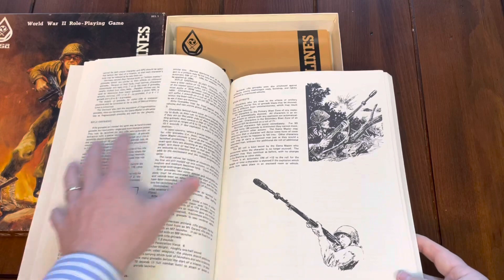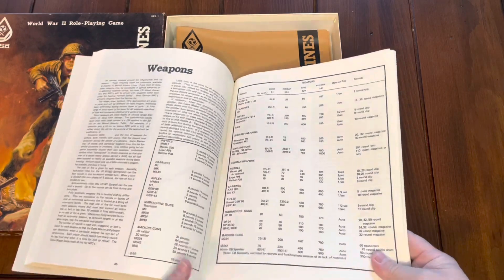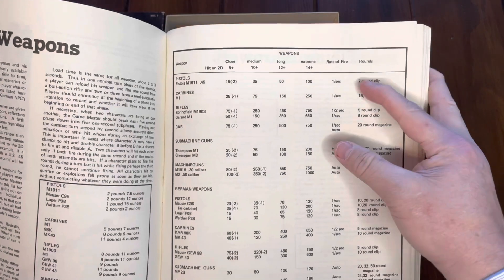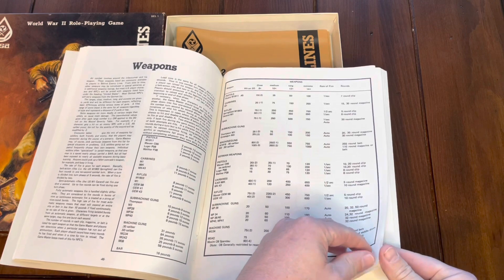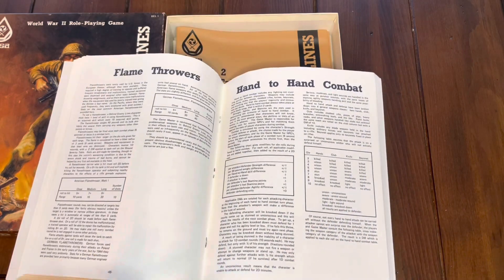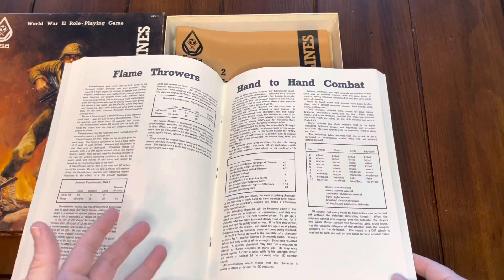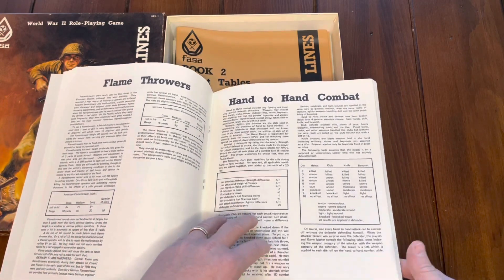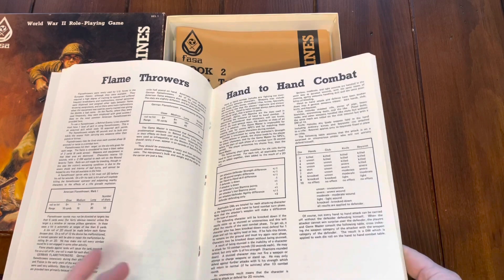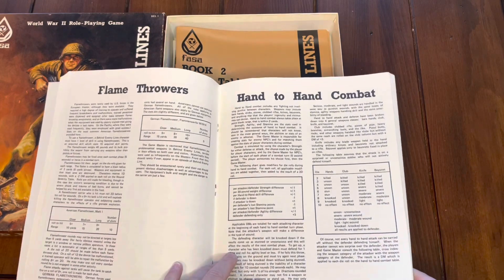Rules for grenades and everything else — not tons of rules, just some narrative and charts. Weapons tables show close, medium, long, and extreme ranges, rate of fire, and rounds, because ammunition is a big issue. This game is mainly a series of commando-type missions — behind enemy lines, so not straight-line combat like Squad Leader. You're on missions to get intelligence, do scouting, or similar objectives, often trying to avoid combat when possible, dealing with it when it comes up.